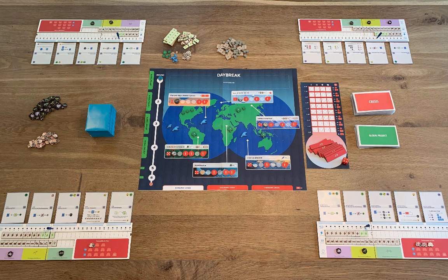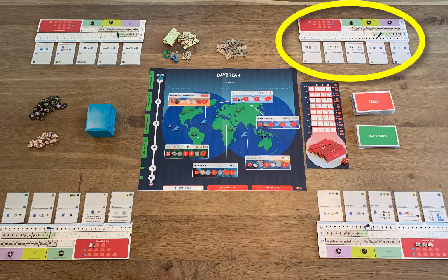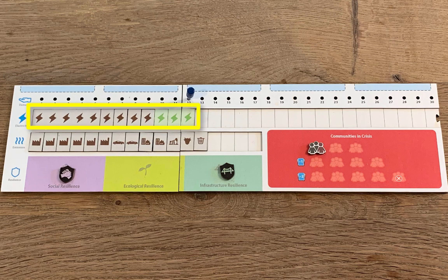The game takes place over this shared board, and each player has their own player board. The players represent up to four world powers—the United States, China, Europe, and the majority world.